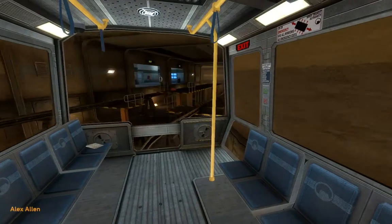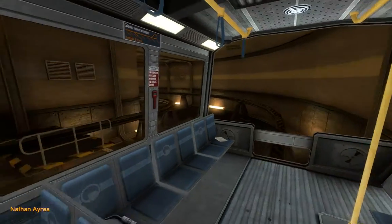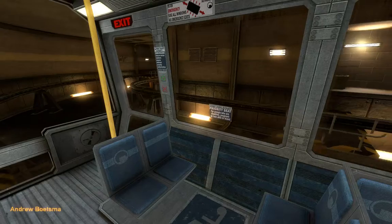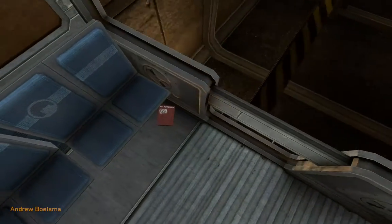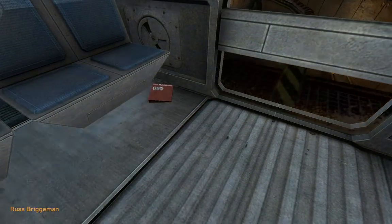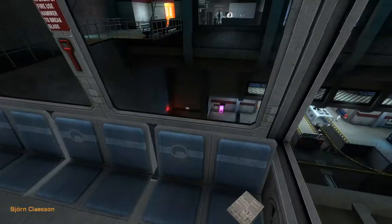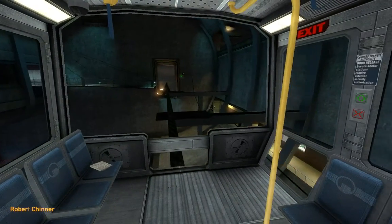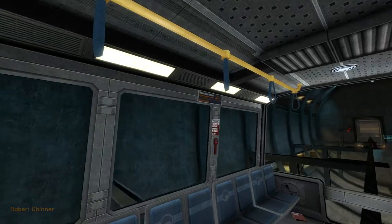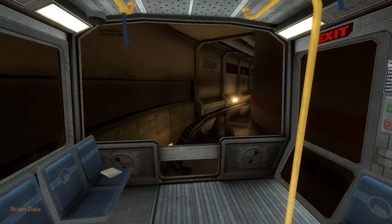Good morning, and welcome to the Black Mesa Transit System. This automated train is provided for the security and convenience of the Black Mesa Research Facility personnel. The time is 8:47 am. So, about the only part of Half-Life I have played is this sequence, where you go through the training facility.